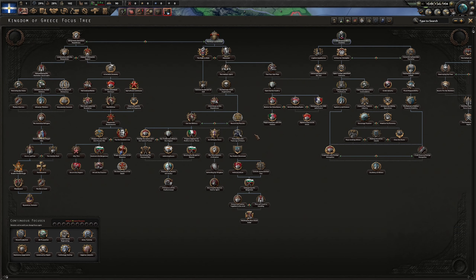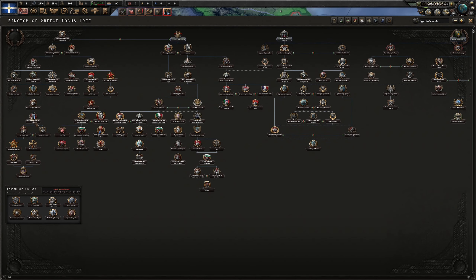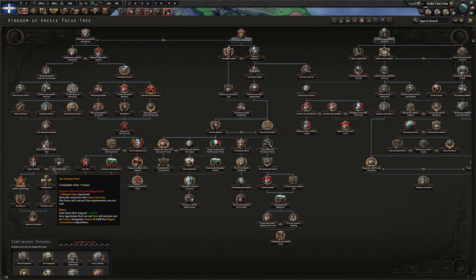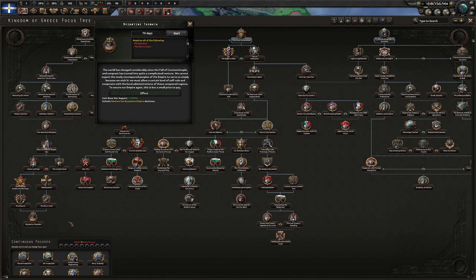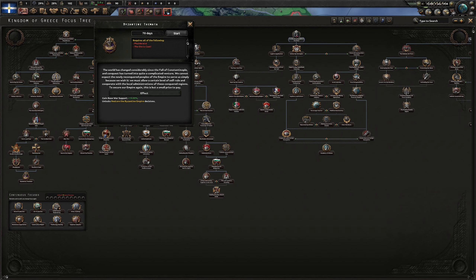Taking a look at our focus tree — the Kingdom of Greece focus tree — we want to get to the Byzantine Temata, which unlocks the 'Restore the Byzantine Empire' decision. I'm not sure exactly how we end up being called the Byzantine Empire, but we'll have to get there to see. Probably we'll get some claims at that point.